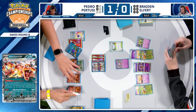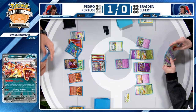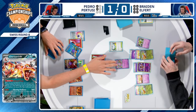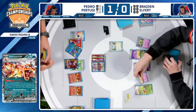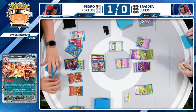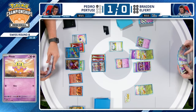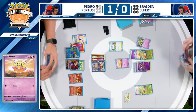Obviously being Grass type gives you a natural edge against Charizard. But we have seen Braden go up against Willem Acevedo and now Pedro Bertuzzi — two of the best Latin American players in the world. Can Espathra catch some Charizard players off guard, but at the very top level where the margins are so small, is it good enough to actually defeat Charizard? Well, we find ourselves in kind of an interesting spot here.